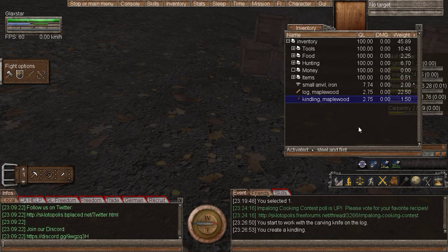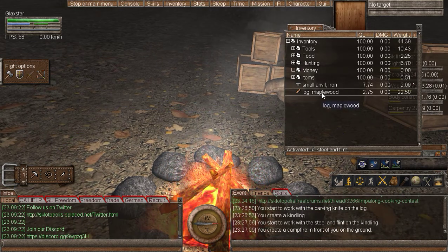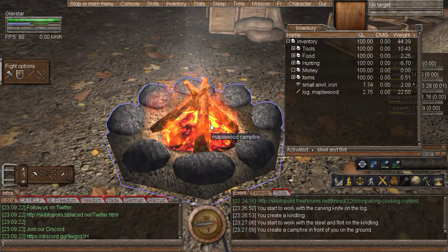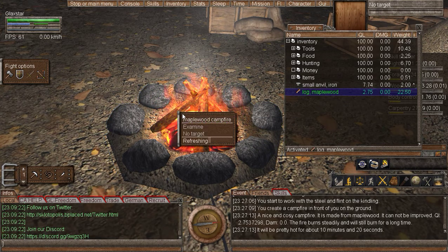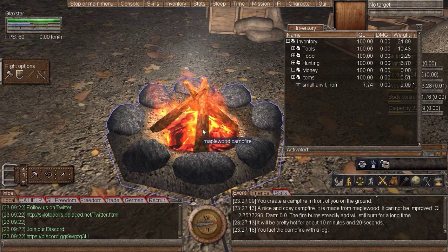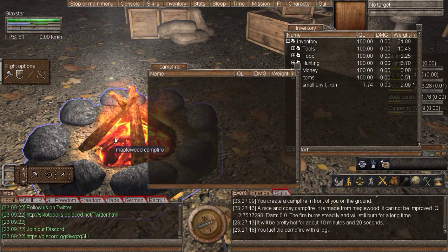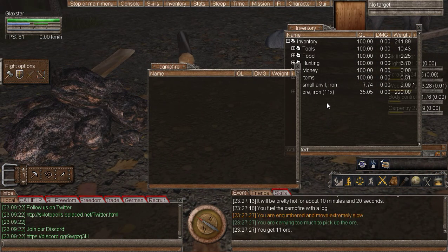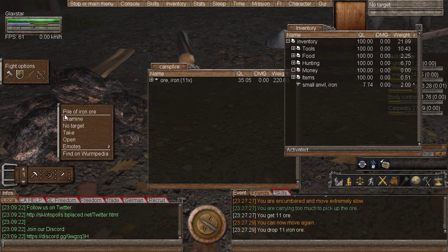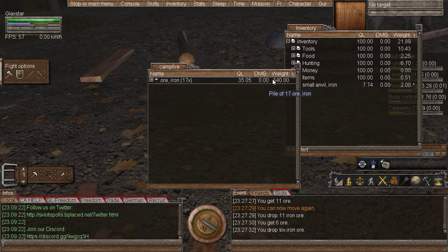It will take some time to smelt it with a bonfire. It says ten minutes. We'll burn this — we won't be able to get much in the bonfire, not the campfire. We'll see what we can put in there. We got seventeen in there.